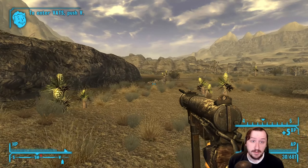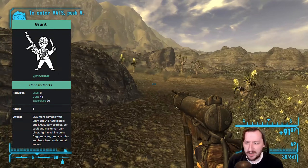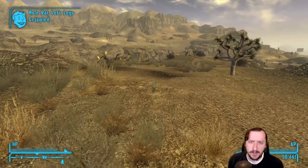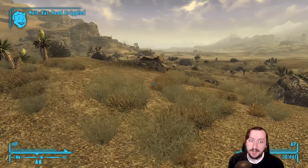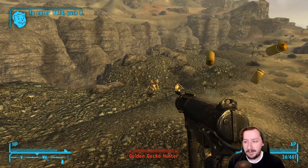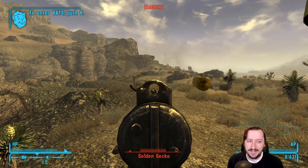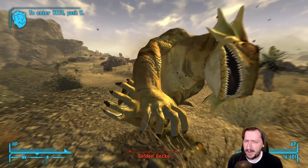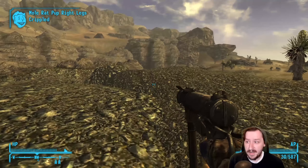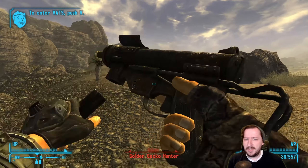There is one perk in particular that needs to be mentioned with the 9mm SMG, and that's Grunt. Grunt is amazing for this weapon — it gets you an additional 25% more damage. The damage goes from 14 base up to 20, and with all damage perks like Bloody Mess, your DPS actually doubles from 154 all the way up to 310. That's a really big buff. Assuming the 9mm is at its strongest, I'd put the 9mm submachine gun up into B tier on our tier list.